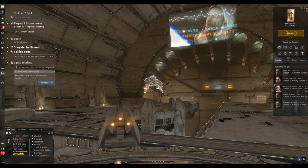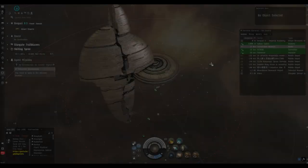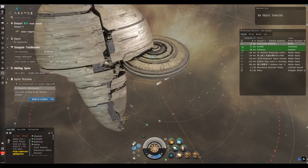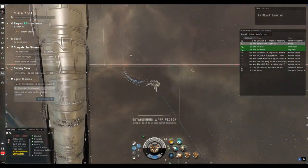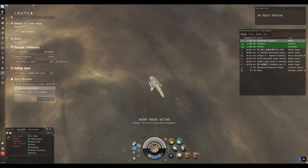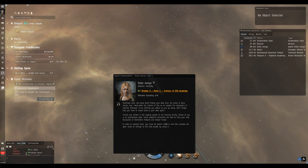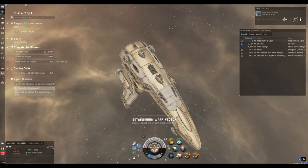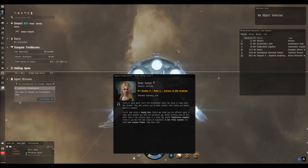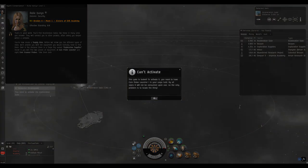This next mission will take us out to warp to a site with a series of acceleration gates — we'll see a data site, a relic site, and a gas site. There's nothing really to do apart from picking up some free scanning equipment, which we'll make sure to get on the way through. Exploration early game — and I've done this in videos with alpha clones and low-skill clones — you can make yourself billions. You're only ever risking a very cheap ship.